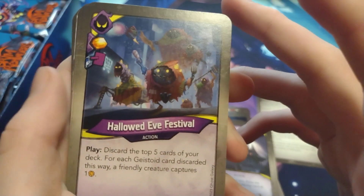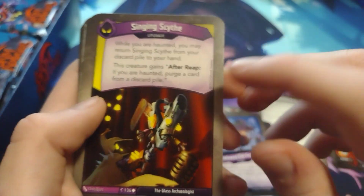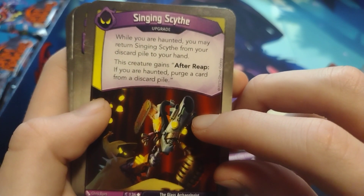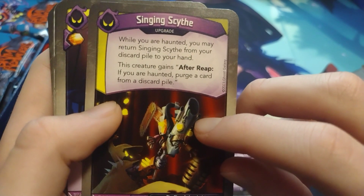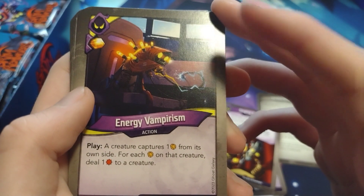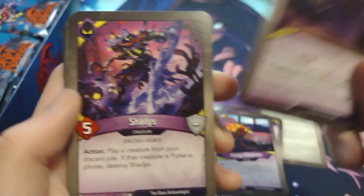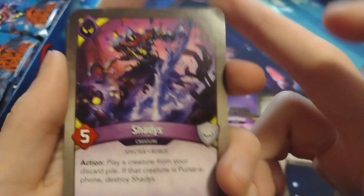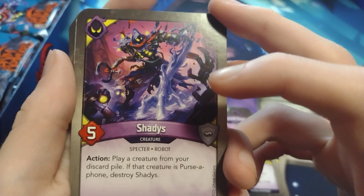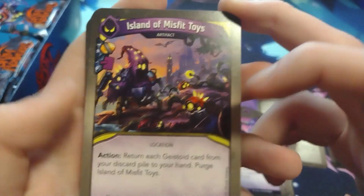We haven't seen hardly any enhancements so they've got to be coming up. Haunted House — Hallowed Eve Festival: discard the top five cards of your deck; for each Geistoid card discarded this way, a friendly creature captures one amber. Pretty cool. Singing Scythe: while you are haunted you may return Singing Scythe from your discard pile to your hand; this creature gains after reap — if you are haunted, purge a card from a discard pile. Energy Vampirism — wild; kind of goofy artwork. Curse Tomb — I love Curse Tomb, probably one of my favorite cards from the set. Shadies — action: play a creature from your discard pile; if that creature is Persifone, destroy Shadies. Pretty crazy. Island of Misfit Toys — return each Geistoid card from your discard pile to your hand; purge Island of Misfit Toys. This is a crazy card.